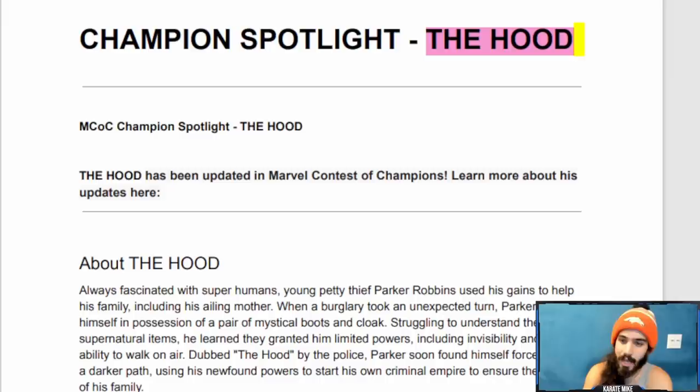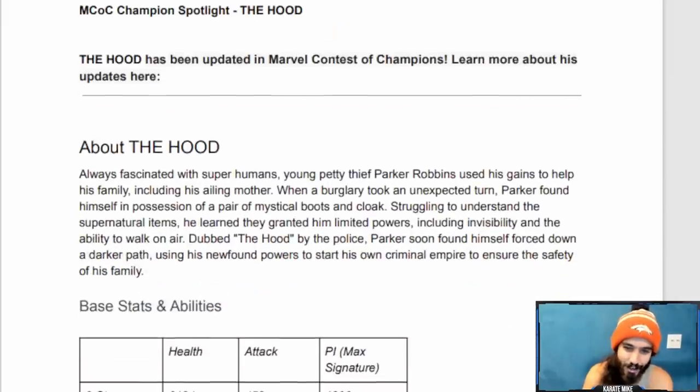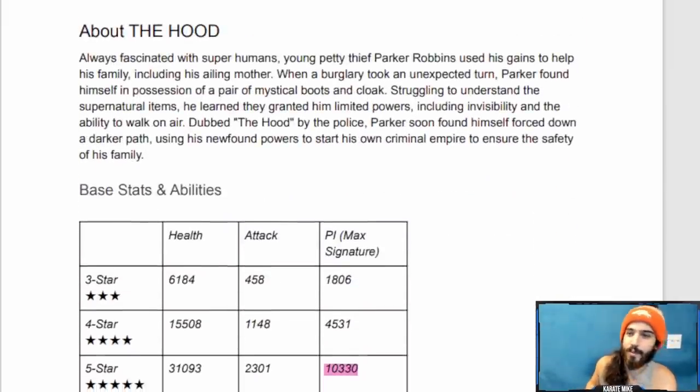Always fascinated with super humans, young petty thief Parker Robbins used his gains to help his family, including his ailing mother. When a burglary took an unexpected turn, Parker found himself in possession of a pair of mystical boots and cloak. Struggling to understand the supernatural items, he learned they granted him limited powers including invisibility and the ability to walk on air. Dubbed The Hood by the police, Parker soon found himself forced down a darker path, using his newfound powers to start his own criminal empire to ensure the safety of his family.